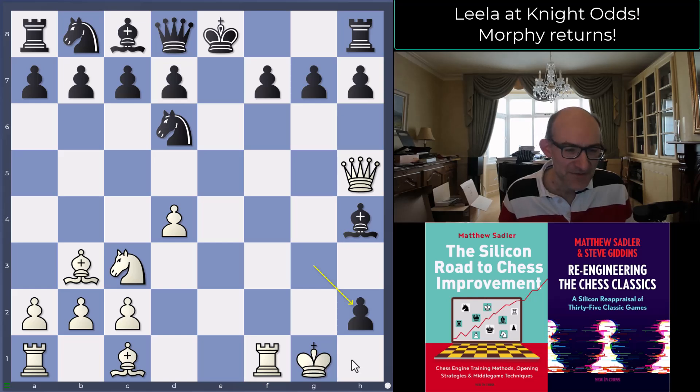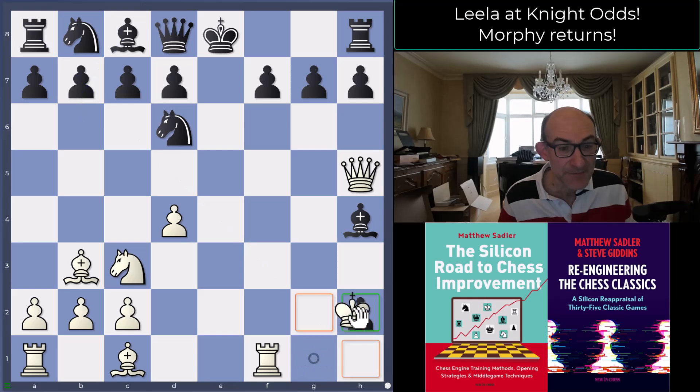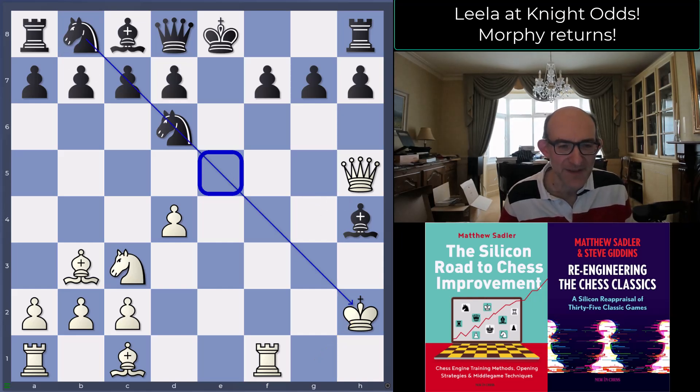King h1 is a natural human move — you always sort of hide behind an h-pawn — but it might not be that sensible because there are possibilities of checks there. You're actually a bit better protected against checks on h2, because the e5 diagonal is quite well covered. So king takes h2 — so it's actually the odds piece plus three pawns up for black.